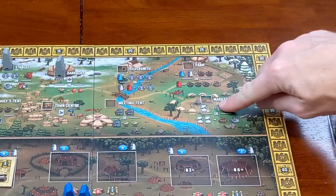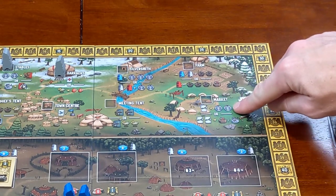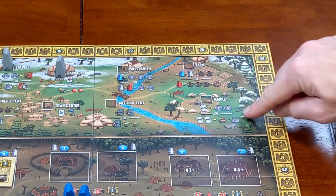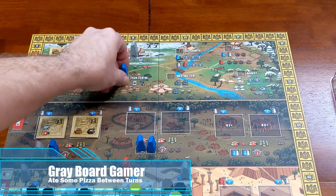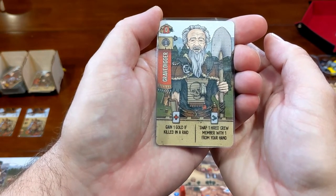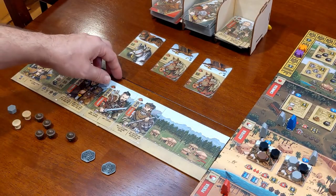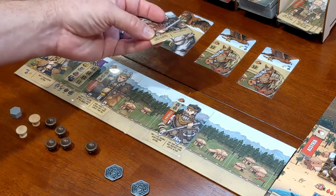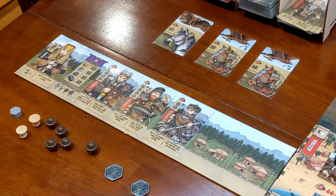I'll pick up a worker from the market — this is our first time here. This icon stands for discarding a card. I'll discard one card to gain two silver. If it was the bottom action, I could discard two cards to gain a wagon or equipment. I'm going to the town center, which allows me to do the discard action. I'll discard the Gravedigger, which lets me swap one hired crew member already on my player board with one in my hand — swapping the Warmonger, who was for gaining victory points when raiding Chimera, since there are no more raids available there, and bringing in the Strongman, which would have cost four silver otherwise.